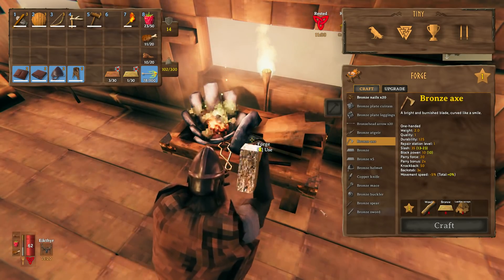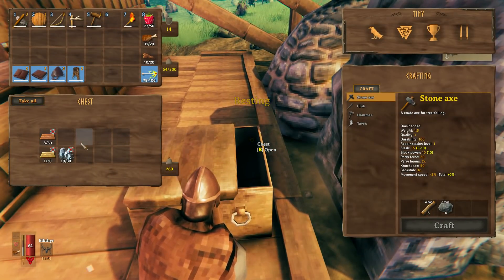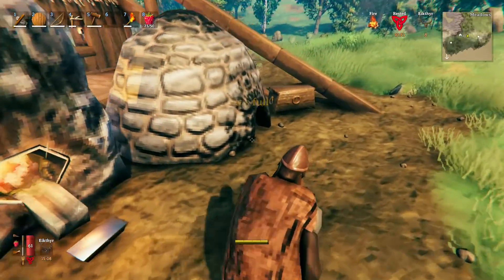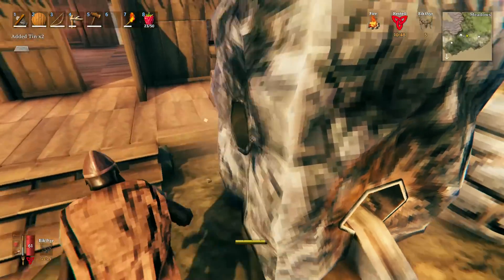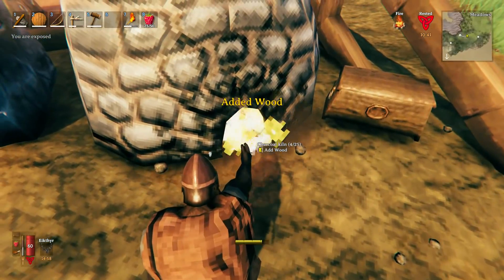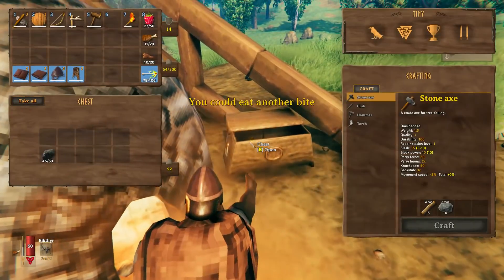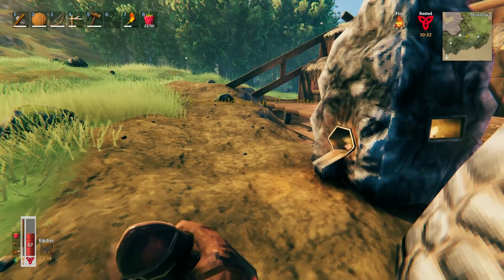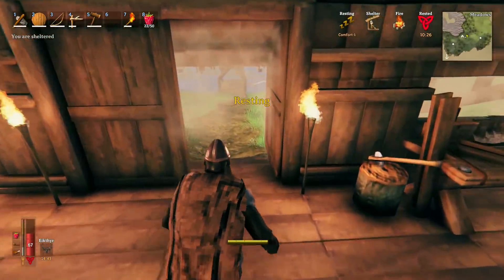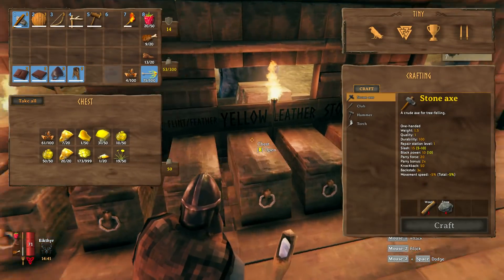Sixteen copper and eight tin are going to be required for the bronze axe. Let's pop back over here, put the bronze in storage, and make sure we have fuel. We need a huge amount of wood as well — let's see how much wood we've got. Next order of business: eat a little food, chop down some trees to make sure we have enough wood, then head back into the forest to get more copper. The busy box is real right now.